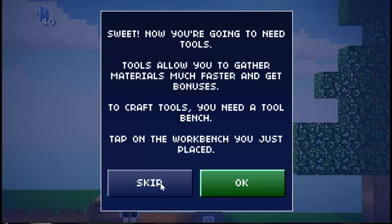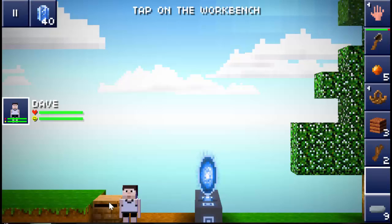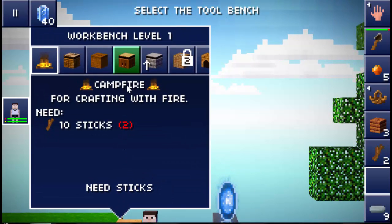Tap a dirt square on the surface to dig with it. Done that. I think I'm gonna place it right there. Now you're gonna need tools — tools allow you to gather materials much faster and get bonuses. To craft tools you need a tool bench — tap on the workbench you just placed. Workbench level one.